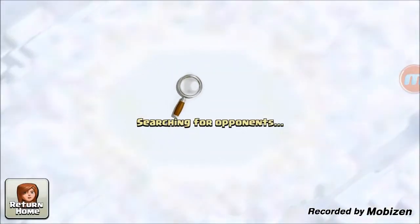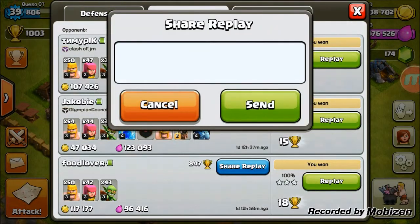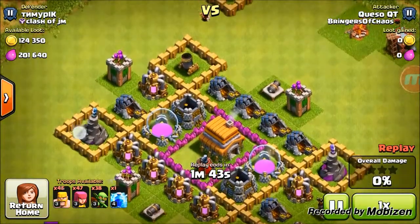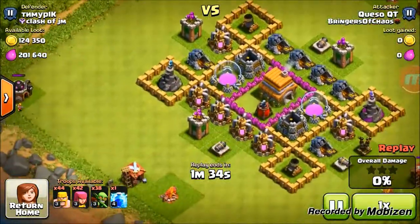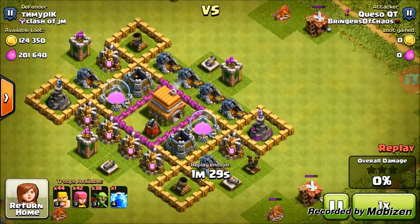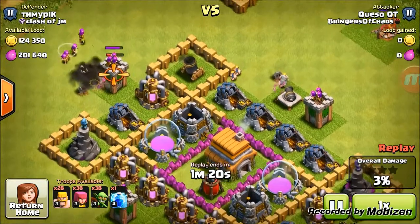Alright guys, we are back but my recorder messed up, so we're going to watch the replay of the attack. Check this out - we're going to drop in and try to collect all the collector loot. First thing we're going to do is go around the side and drop an archer on all the outside buildings. As we learned from Hades, that's what you need to do to make sure you get that extra star.